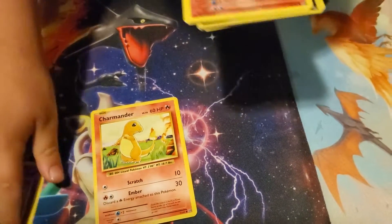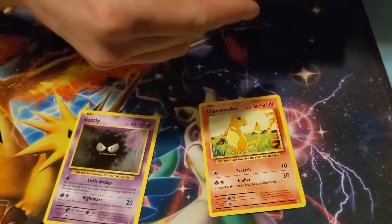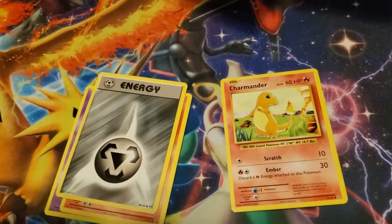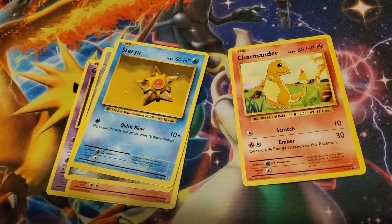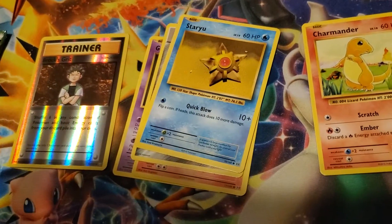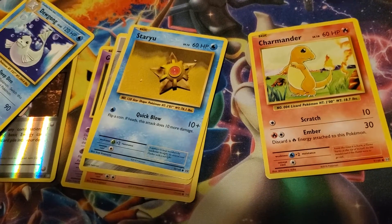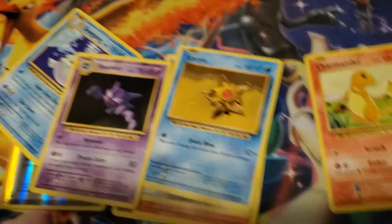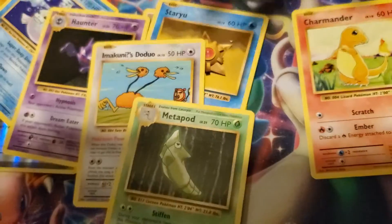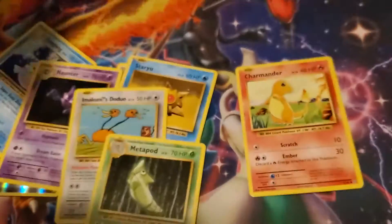Ghastly. Growlithe. Oh, a Steel Energy — that wasn't in the original, folks. Staryu. It's like a reverse holo of Trainer Brock — that's Brock's Grit. Dugtrio. Oh cool, you even got Haunter in the pack. Very nice. I got that this morning. And you got Imakuni's Doduo and Metapod. Gotta hold it up like this, bud. Very nice. Alright.